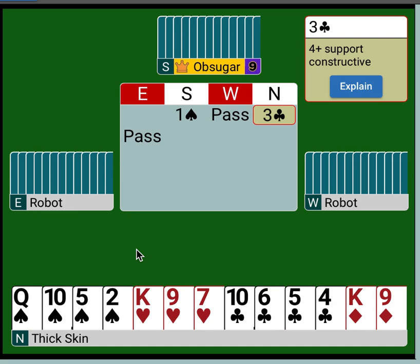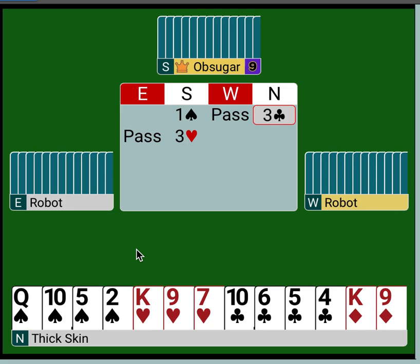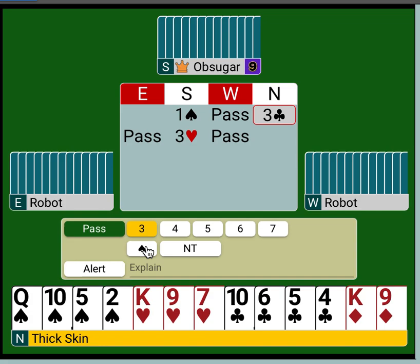After this bid, it leaves diamonds and hearts where our partner could make a game try if he wanted to. So if he bid hearts here, he would be saying, are you at the top of your range? Can you help me out in hearts? If so, maybe you could go to game. We're at six to eight, kind of the middle. We have a flattish hand. We do have the king of hearts, so we might help him out and say, sure, I'll go to four spades.